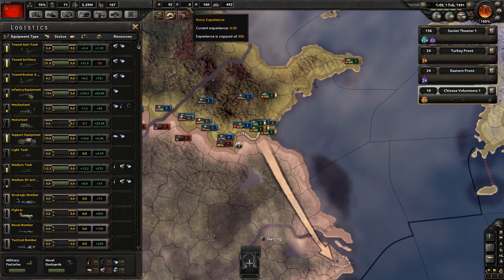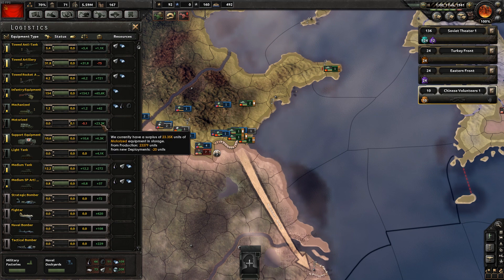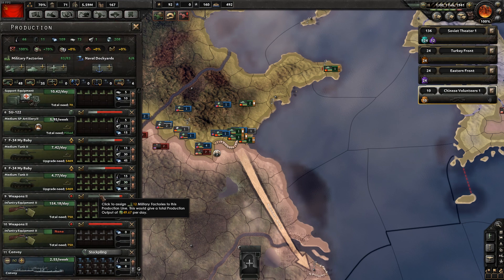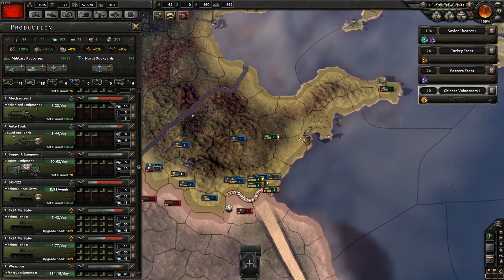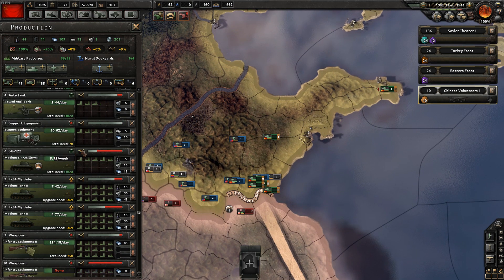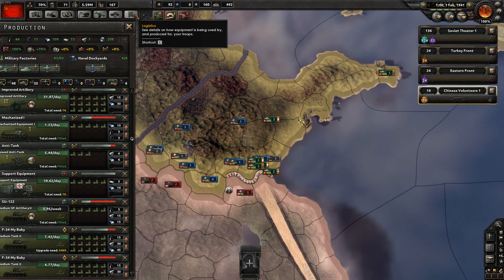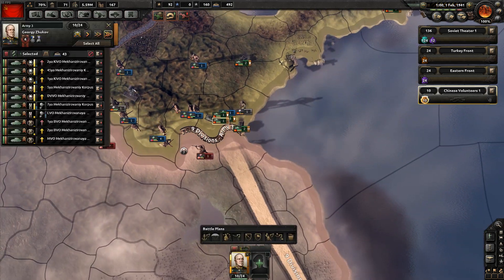Logistics is telling us we are not producing motorized, but we've got 23,000 trucks stored. We don't need to produce any more motorized - we've got so many of them piggy-banked. It's also telling us we are producing loads of different things not yet attached to our divisions - we're making mechanized, anti-tanks, and artillery tanks. We don't have them assigned to divisions but we will. It's a good idea to piggy bank a few of them in storage and then assign them when I have enough.